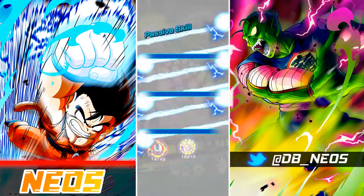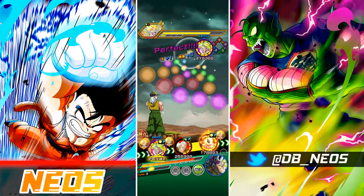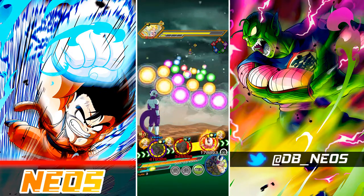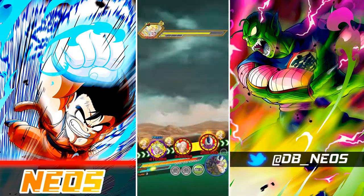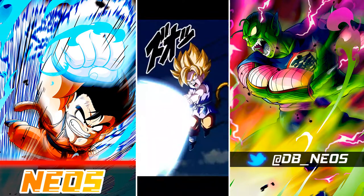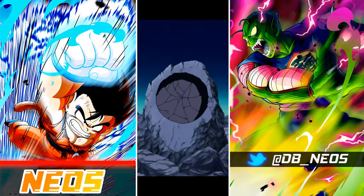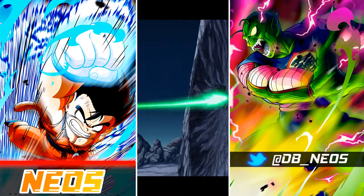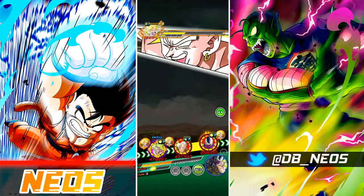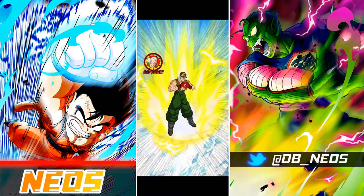Because my Broly is also 69%, he will function very, very well. And then we have STR Android 13, who I think is good enough to run in this event. If we just quickly pull up his kit, he stacks attack and defense all the way through. He also reduces damage received by 40% when Ki is 8 or more, and then he gets an additional 130% attack and defense when facing an enemy whose name includes Goku, Vegeta, Trunks, or Piccolo.